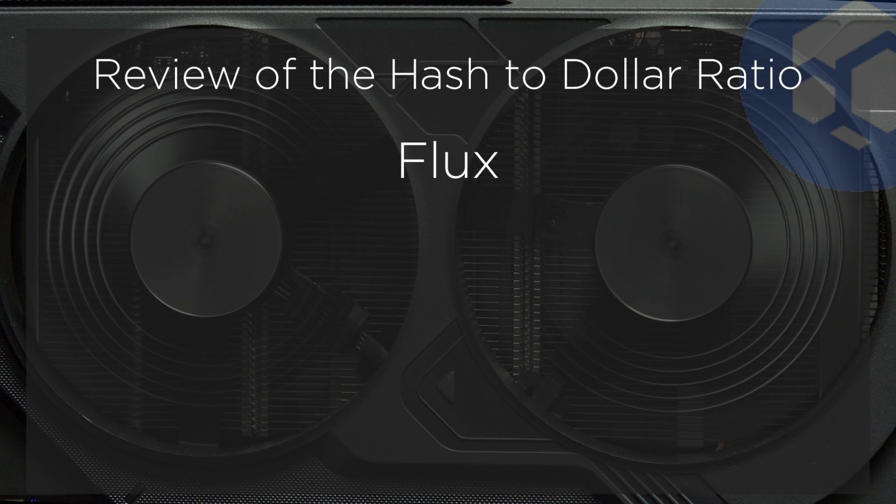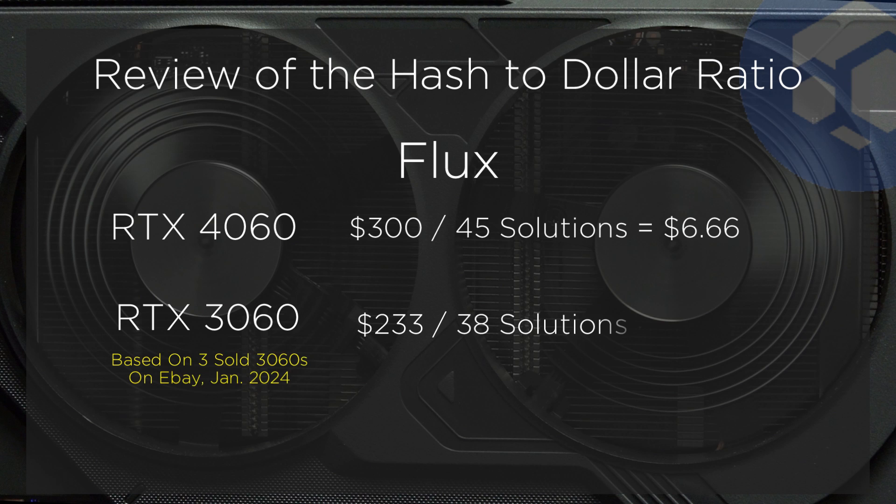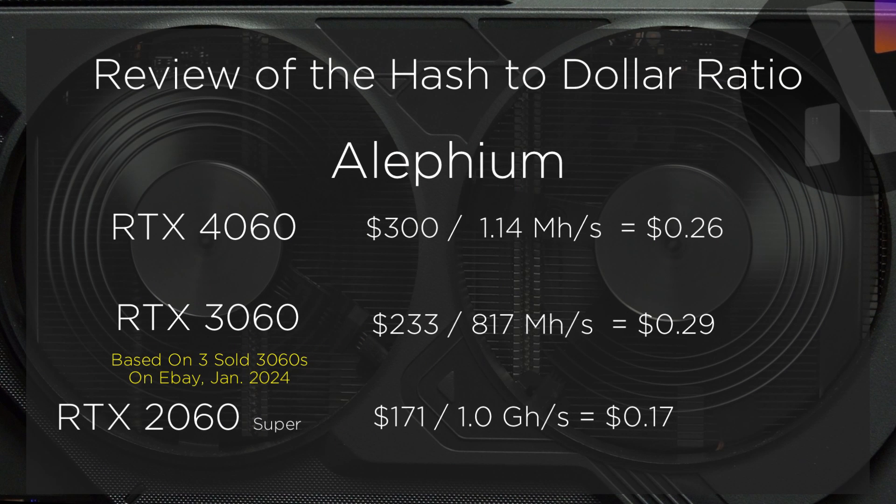Using Flux as an example, the 4060 costs $6.66 per solution, while the 3060 is costing $6.13. Is that enough of a savings to justify buying a used 3060? Let's go a bit further — in the idea that the rig is meant primarily for Flux, we'll add the 2060 Super, where the cost per solution drops to $3.80. Now let's flip the table and look at the dollar-to-hash ratio for Alephium. Again, we see the 2060 Super stands out to offer the best value-to-performance ratio. The 1660 Super is clearly the least expensive option for new miners, and while its efficiency is respectable, the overall performance gets in the way when it comes to card density.